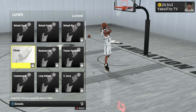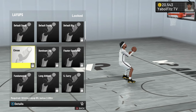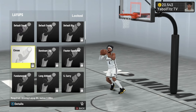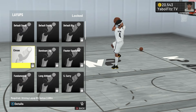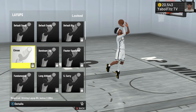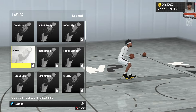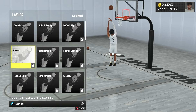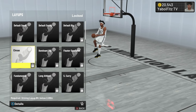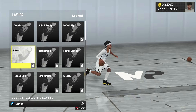Next we have the first extremely good layup package in the game — Circus. Whether you're on next gen or current gen, I would argue this is the best layup package in the game because of how well it goes with Slithery Finisher. Slithery Finisher gives you the best animation possible in every situation, and pairing it with Circus takes it to a whole other level. On this game where you can go straight through people with layup animations, it's going to be very overpowered. Circus is definitely one of the best layup packages in the game for guards — check the requirements on screen.